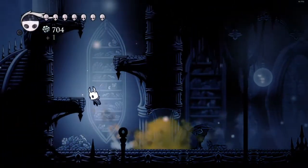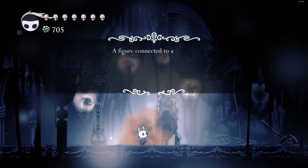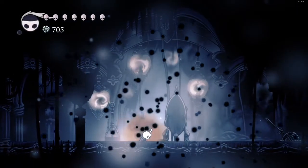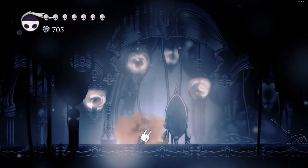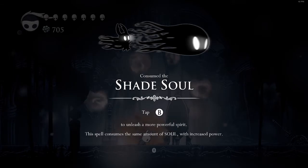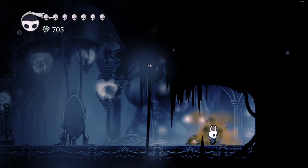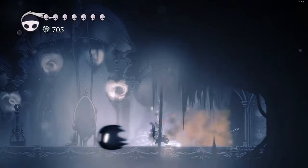We'll quickly grab what we're here for and then finish the episode. Got it — the Shade Soul. So this is an upgrade for our Vengeful Spirit. Apologies for the cut there — something happened — but basically what that gave us was an upgrade for the Vengeful Spirit: it's now black and does more damage. It's just like the Descending Dark and the Desolate Dive, but for the Vengeful Spirit.